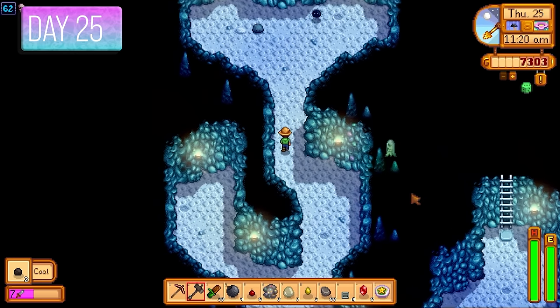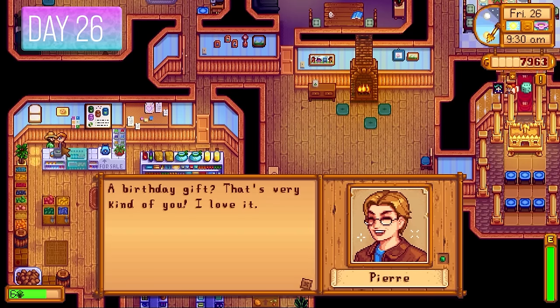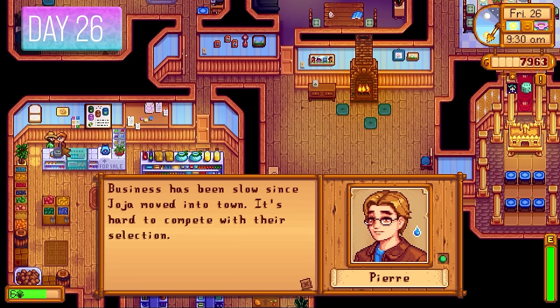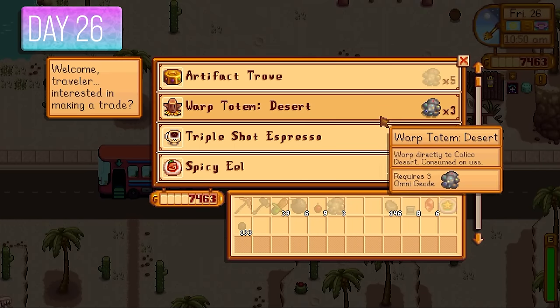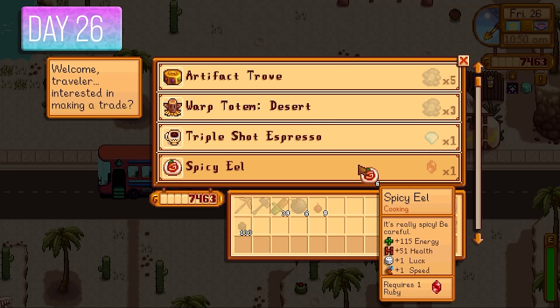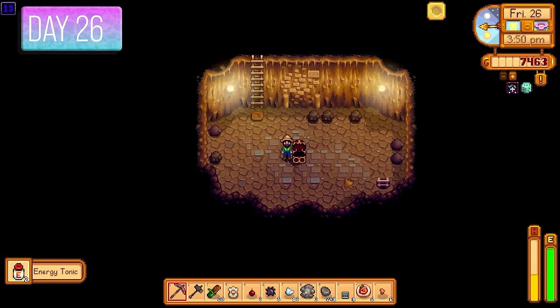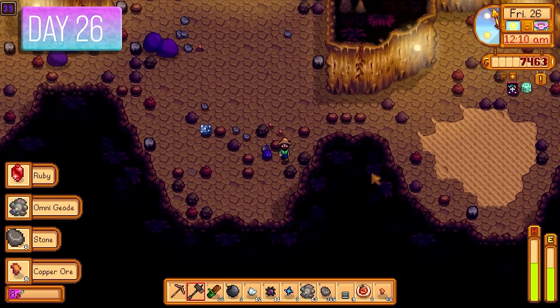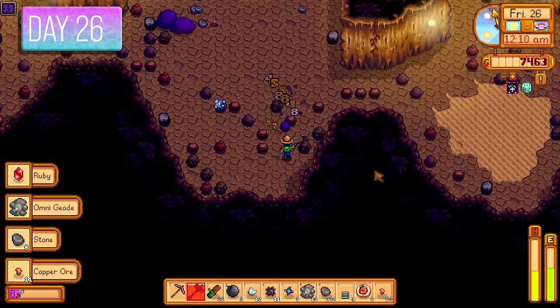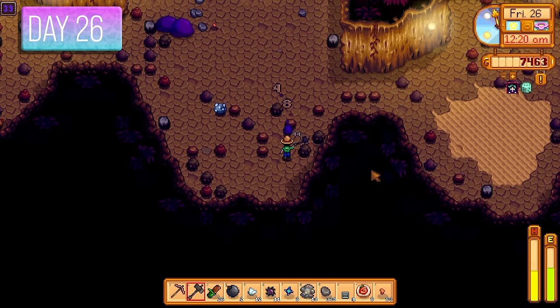Day 26 — it's Pierre's birthday, so I gave him a daffodil. I went to the desert today and bought some warp totems since a ticket costs 500 gold. I got down to floor 13 and found some energy tonics. The goal was to get past floor 25 for 10,000 gold from Mr. Qi on the first day. I made it down to floor 39, which was great. Gave Jodi the cauliflower for 350 gold.